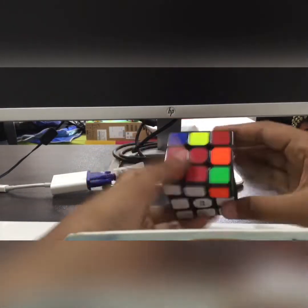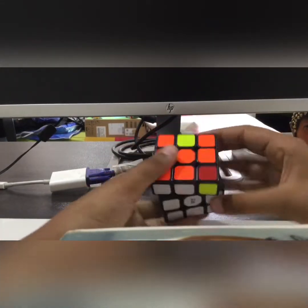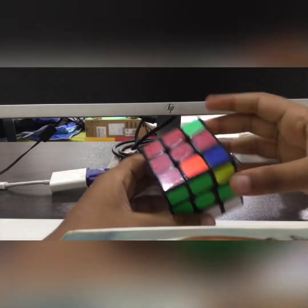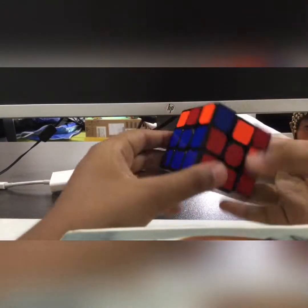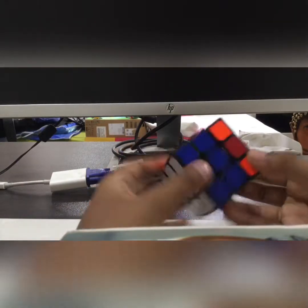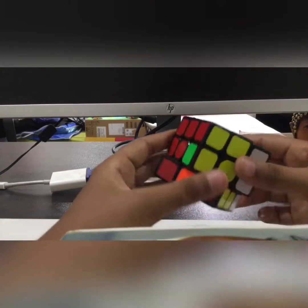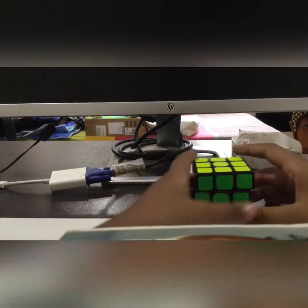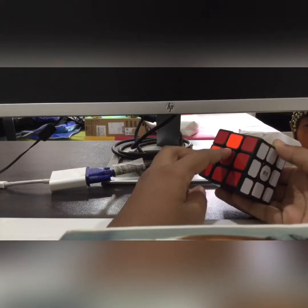I'm going to solve this one normally. As you can see, we can go here and solve this, making sure we get parity — which is what we want. This piece has to go here. Done — four sides solved! One, two, three, and four. The orange and red sides are not solved.